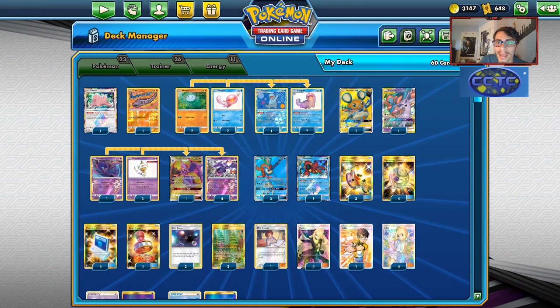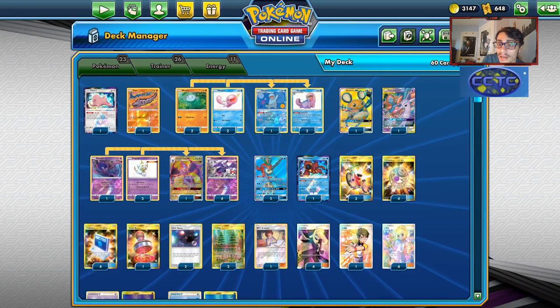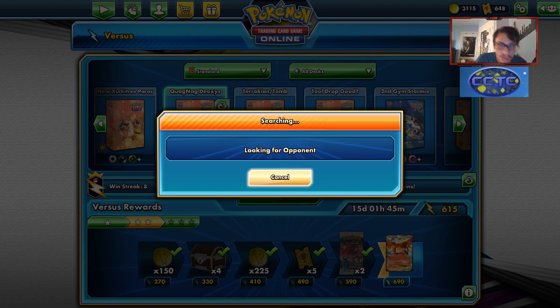That's it for the Quagnag Espeon Deoxys list - and this might be the new best Quagnag list. Literally in the first game I get to use Cross Division. I'm not going to spoil if I win or lose, but it was a really cool match. I'll just say I actually got the Espeon Deoxys in the first game. Let's show off the deck and go do some games with Quagnag Deoxys.